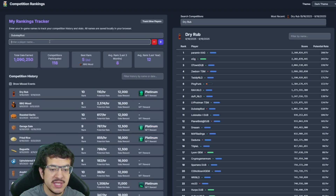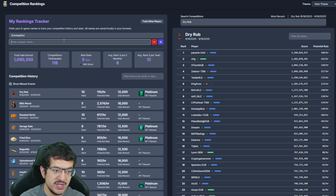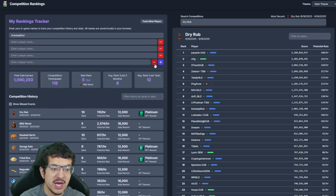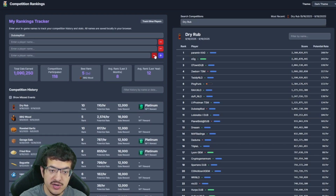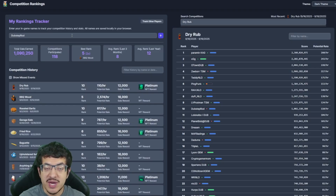If you have multiple names, click the plus sign to add a name. If you try to add a conflicting name — one that appears in the same competition as an existing name — you'll get an error: 'Name conflict: multiple names found in the same competition, please refine your name list.' Make sure you put the proper names you've actually used, and you can add up to 20 different names.